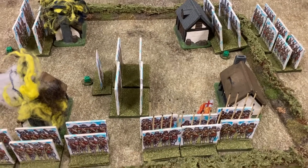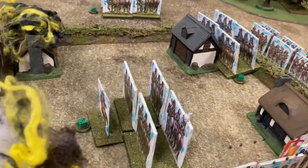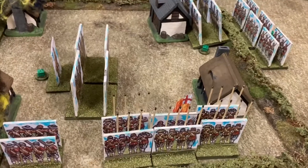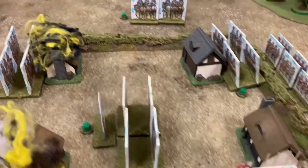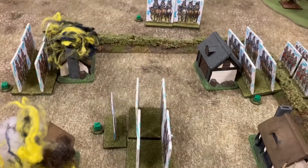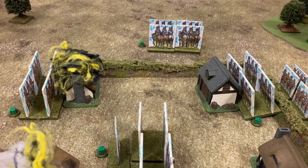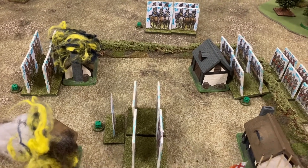End of turn nine — it's been an interesting turn. My general charged in and killed the shot unit that was there, but I tried to burn the next house down and failed the dice roll. Mike tried to shoot my general's unit, as they're pretty badly hurt, but failed it — rolling a double one. The dragoons started to clean the table. Moving on to turn ten.